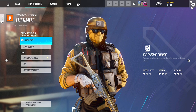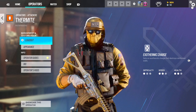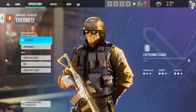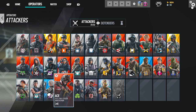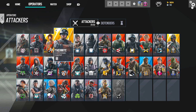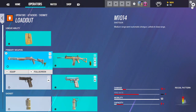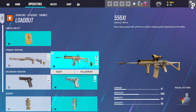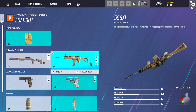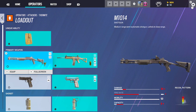Thermite — I don't really play Thermite that much, I don't even really play Hard Breach at all. But out of all the Hard Breachers, Ace has the best gun and is probably just the best for rank. But Thermite is kind of slept on — you could do the Thermite Breach Rush, you can burn with his flashes. He's underrated, probably the least played of all the Hard Breachers. So I'm using the 5.56. Why would you use the shotgun?